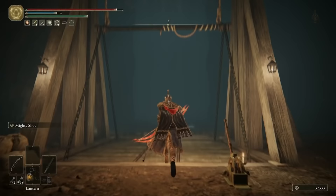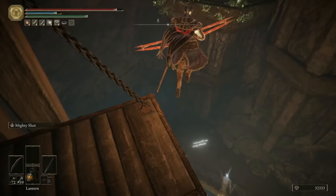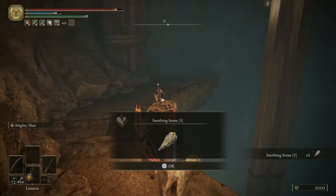Once you've progressed and cleared out the first area after going up the ladder, you'll come to this lift. Watch out in front of you as it's going up — you can jump or roll off just here and grab yourself another Smithing Stone 5. Hop back down, call the lift back down to yourself, and I'll meet you at the top.